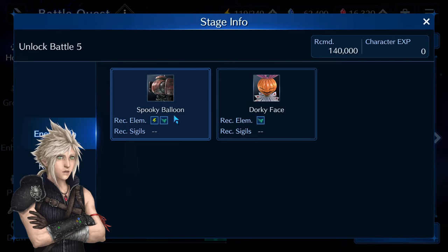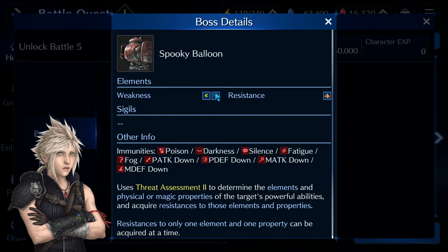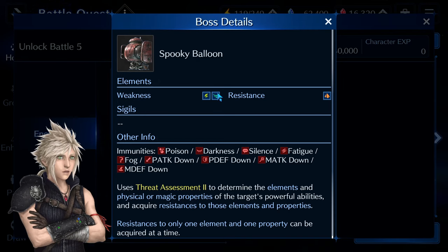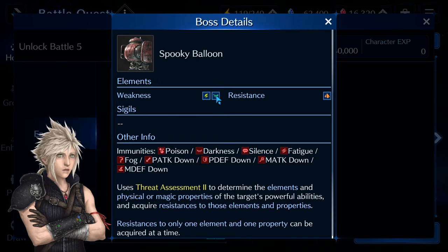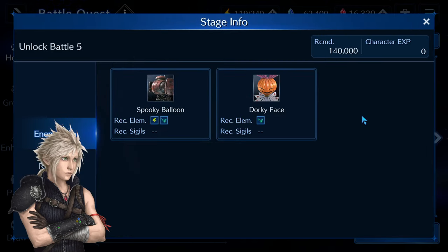Just to go over the boss — it's the Spooky Balloon, and from my experience in this game, he always gets a physical shield and lightning shield. So for the most part, you'll have to damage him with wind, and when he gets a physical shield, you do a lot more DPS with any magic attack. I would suggest Aerith with wind might be a very good character, or you can just damage him with wind materia.